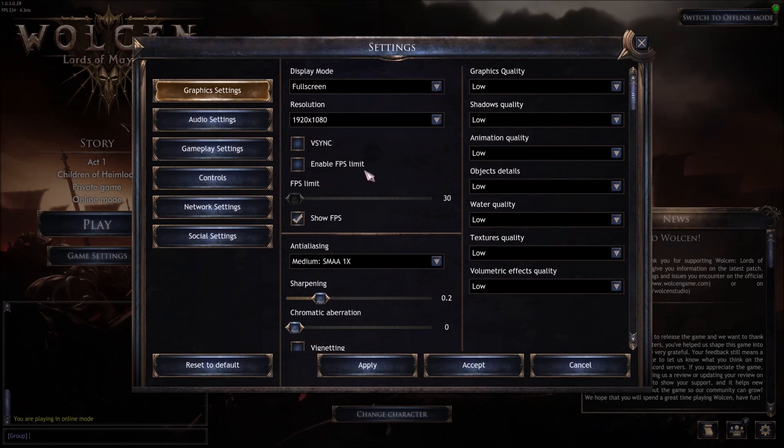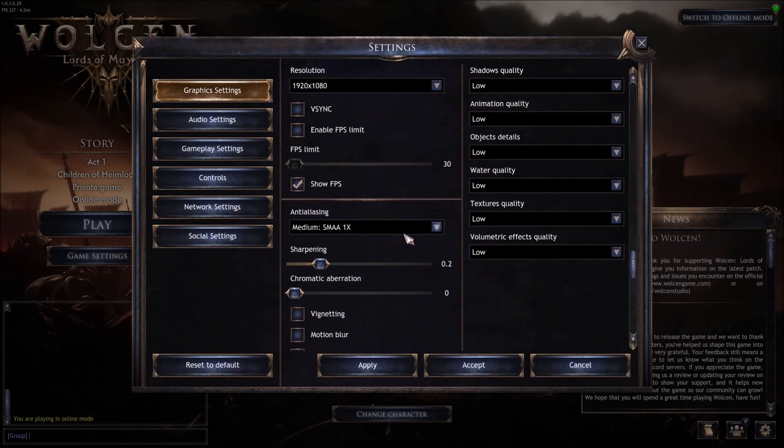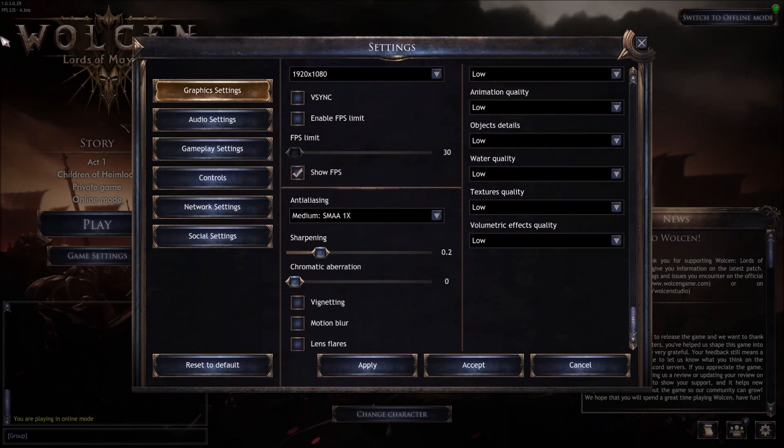V-Sync, I don't use it. FPS Limit: this can be useful if you want to cap your FPS to match your screen. For example, if you have a 60Hz screen, limit it at 60; if you have a 144Hz screen, limit it at 144. A lot of people report their GPU or CPU overheating while playing this game, so if your temps are running high, limit your FPS — you don't want your video card working for nothing. After that, enable Show FPS so you can monitor your frame rate at the top left of your screen as you make changes.